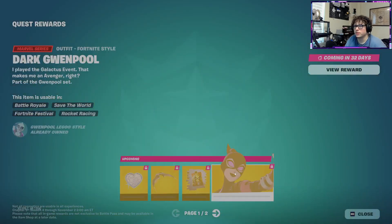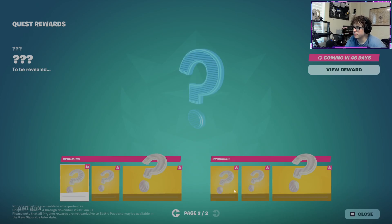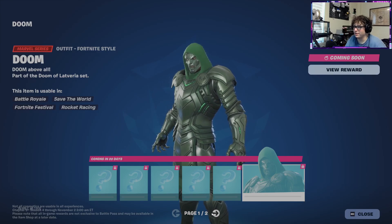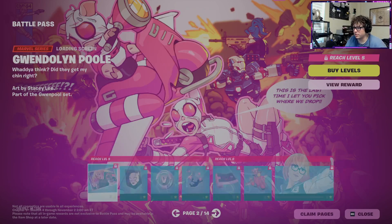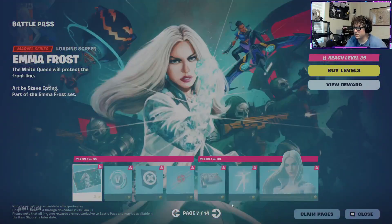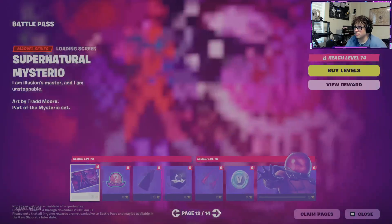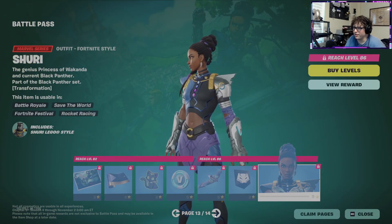Quest rewards — we got Dark Gwenpool on the first page, and we got question marks on the second page. Dr. Doom though — this is what everyone's excited for right here, the Dr. Doom skin. Did I miss the Wakanda character? It's not Emma Frost... oh, Shuri's at the end! I just didn't go far enough.